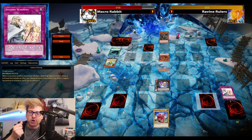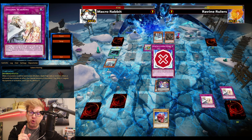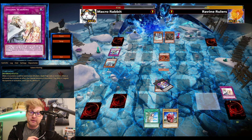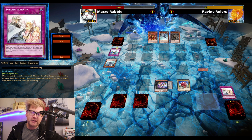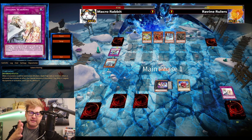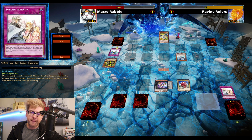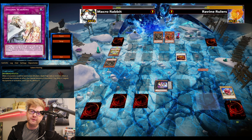I pop Ravine, get returned again, but this time I have a Warning — though one Warning got destroyed in the end phase due to a Typhoon. I have to play it passive: put Sand Maid in defense and Sabersaurus as a big beater on the field. Dragon Rulers needs to invest a lot of resources to get one Ruler on the field.